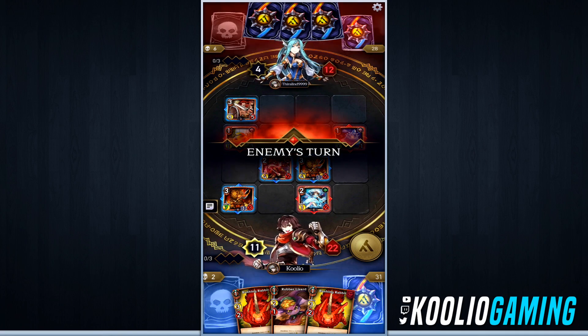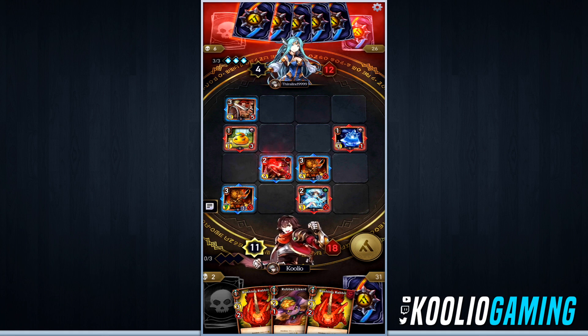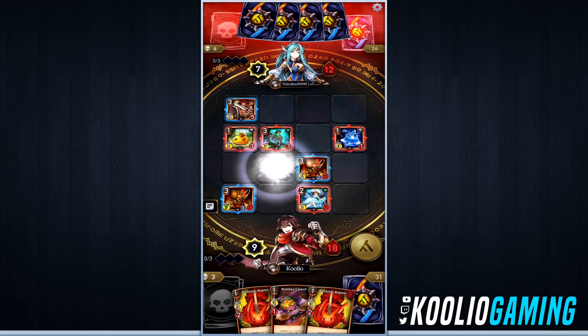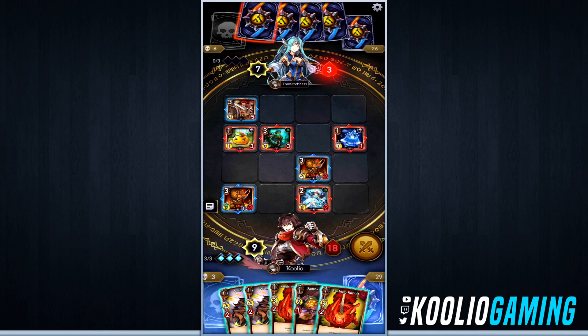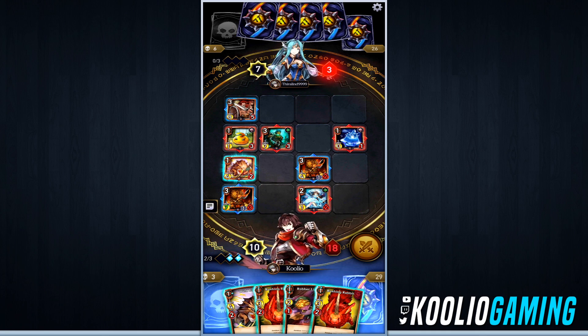We've got 11 attack points and he's only got four — we're going to do a lot of damage next round. We've got some pretty strong units on the battlefield, so I don't expect he'll be able to take out many of them. We're just going to try to summon as many units as possible to make it difficult for him to counter-attack us.